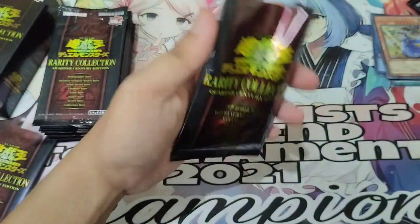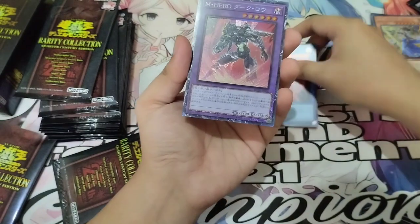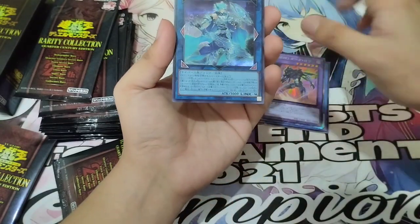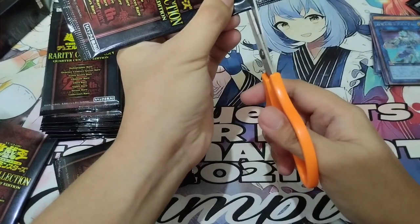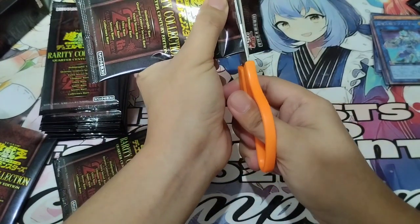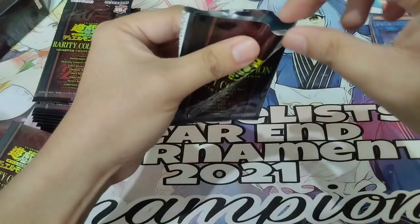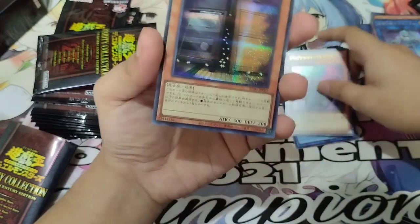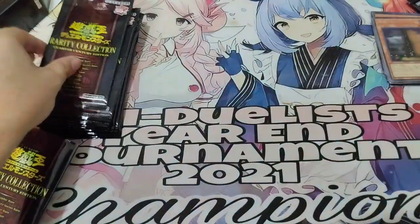Pack 3: Blue Eyes — I forgot the name — Cyber Angel Ben 10, Collector's Rare Mask Hero Dark Law, and Secret Rare Avramax. Not bad so far. Pack 4: a Dark Magician card, Super Rare Avramax, Dimension Shifter UR, and Maxi Secret Rare. Not bad.